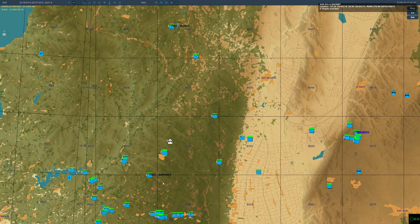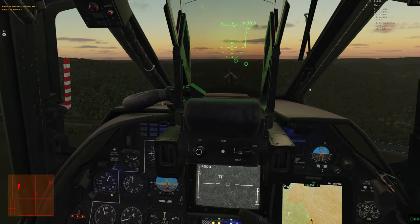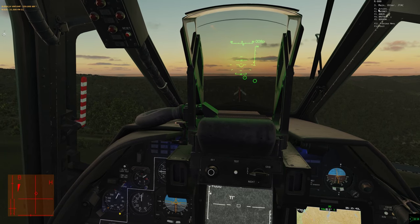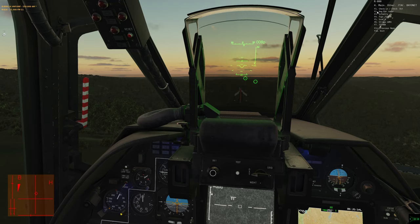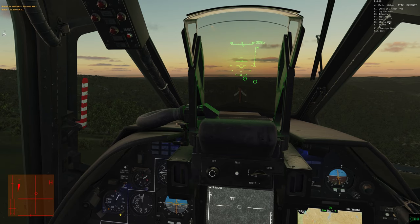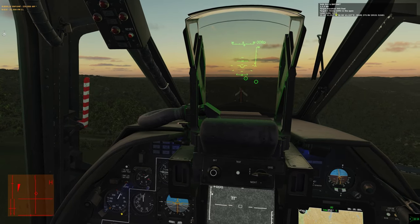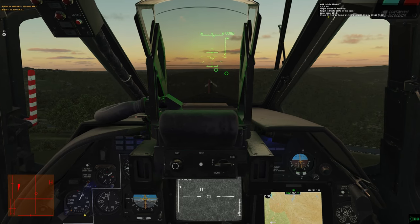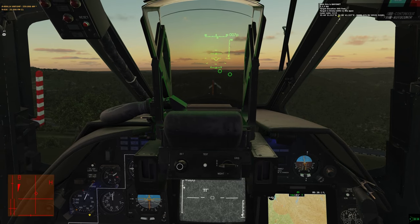You only need to check in once. I go back into the same menu — Other, then JTAC, then Bayonet again — and now it's listing me the targets. Pressing F2, he tells me about the Dog Ear radar. I believe the Strella is more threatening, so I press F6 to learn about that. He tells me the coordinates, MGRS, etc., and if I was using laser-guided munitions, that's the code he's already lasing for me.